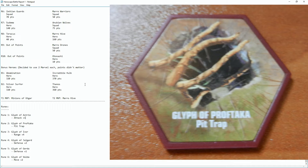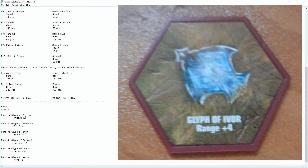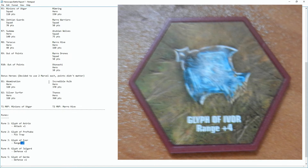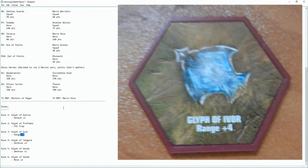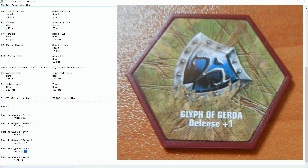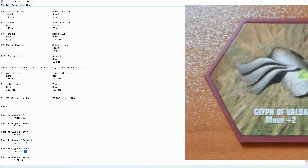The Glyph of Ivor adds range plus four to all units that have a range number of four or more. Imagine if Savaras got it — with a base range of nine, he'd have thirteen range, which is insane. Unfortunately the opposing team was using it with the Mara Warriors, who were able to snipe a lot of our stuff. The Glyph of Jaugard gives defense plus two. The Glyph of Gerda is defense plus one. And the Glyph of Valda is move plus two. All of these are permanent glyphs.